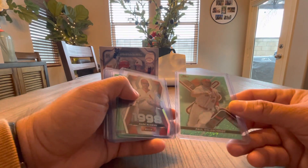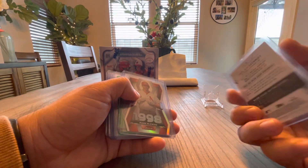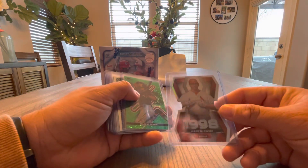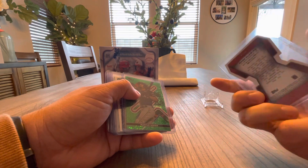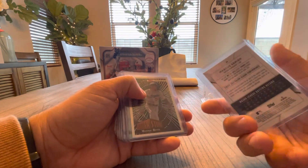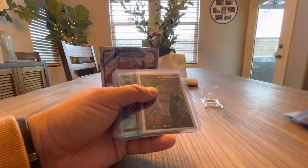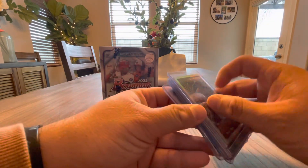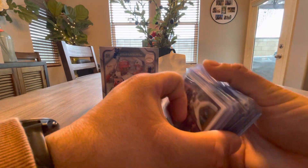And a Paul Goldschmidt out of 175 - that's a cool card. Green Shimmer. Pulled this Mark McGuire die cut silver, and then a Marcus Simeon out of 125. Just thought I'd share some of the random stuff. I got a bunch of other cards I've pulled - football, baseball.